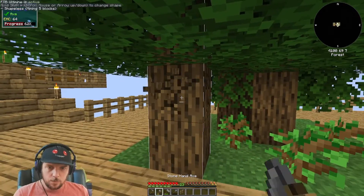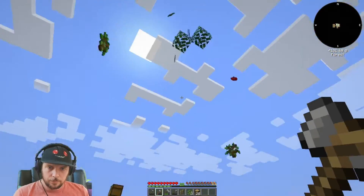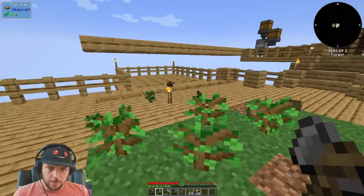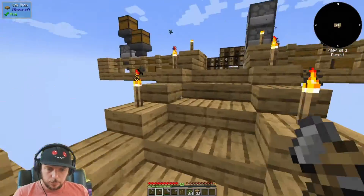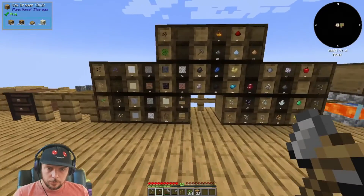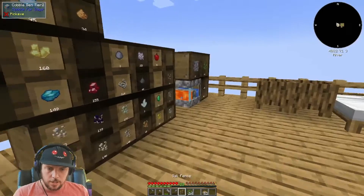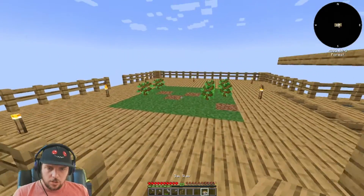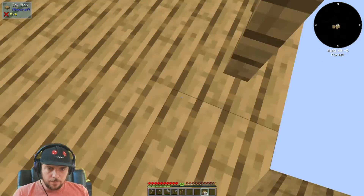We don't have any excess wood, so I'll go ahead and make a path with this. Whatever we have up there right now — I actually have enough of those, I could probably just do it with this. I don't need to go out that far, though. Probably just like 30 out, and then we'll just build a big platform for them to spawn.